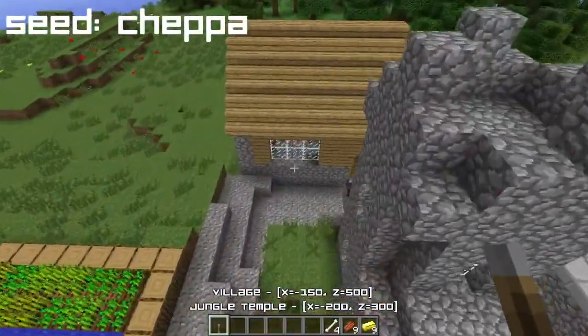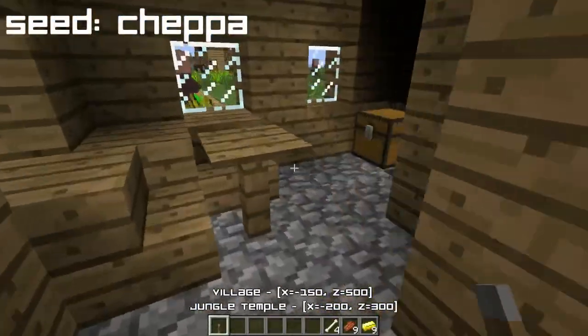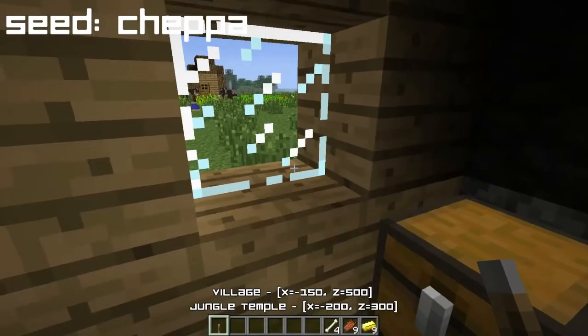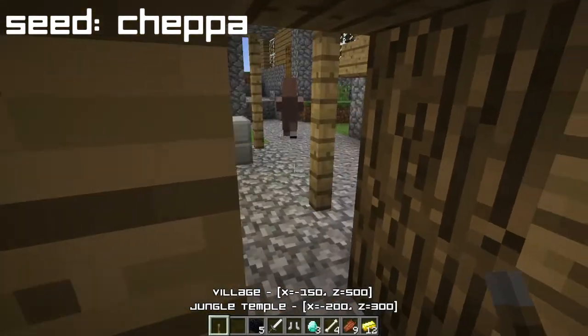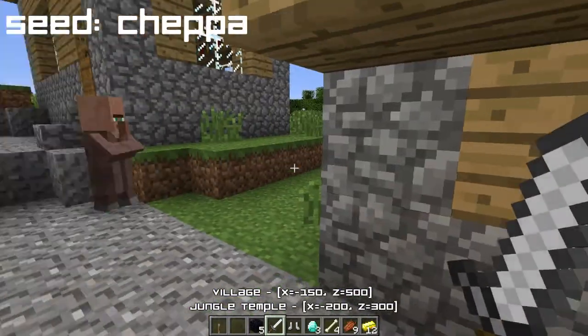Let me tell you — if you go over to this village and go inside the blacksmith, you'll find another chest. And what that chest contains is three diamonds, more gold, some iron boots, an iron sword, some oak saplings and some obsidian. So you actually got some protection for yourself.